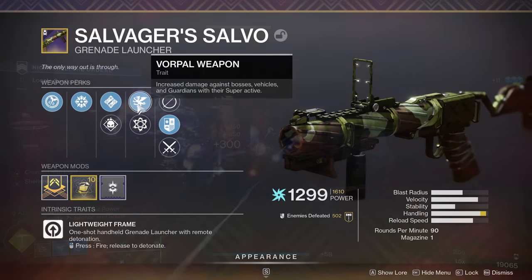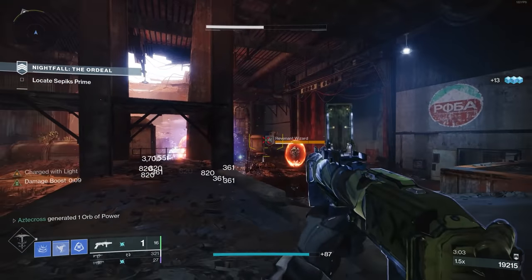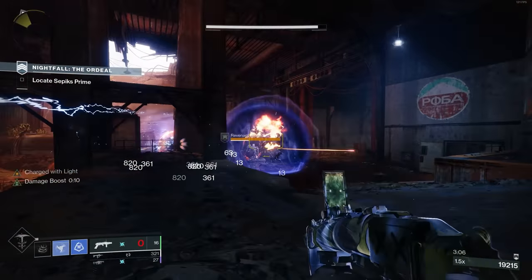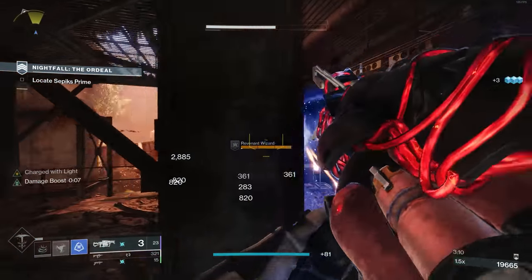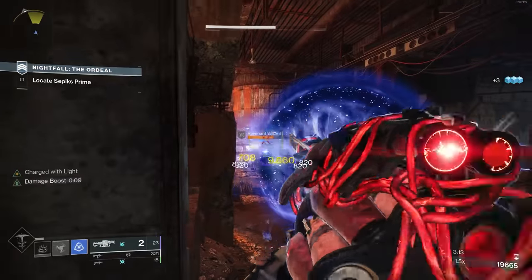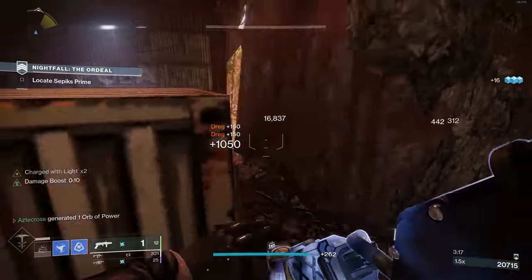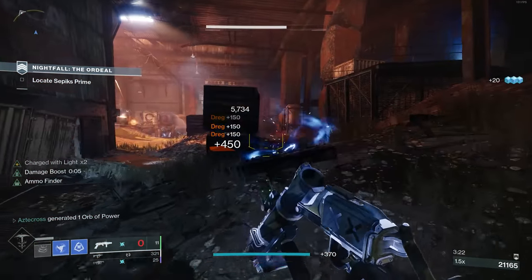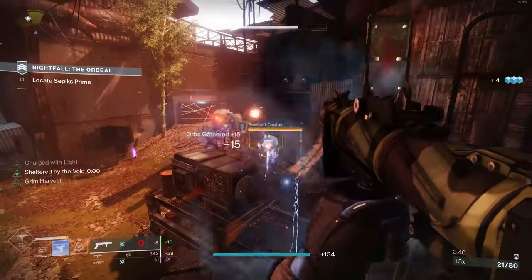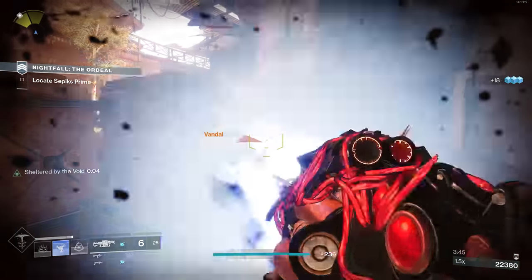You can also merge this with Vorpal, which increases damage against bosses, guardians, and their supers. I have every intention of reviewing Salvager more in PvP, as well as individually reviewing it. But I just had to get this build video out because it's been working so amazingly. Even at its height, I would take Salvager over Mountaintop. These Chain Reaction kills are disgusting — this is like Loaded Question but even better.